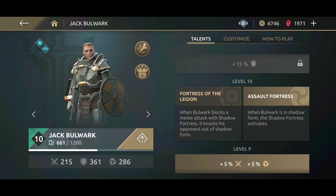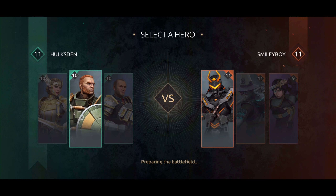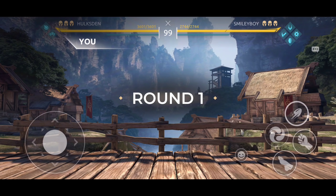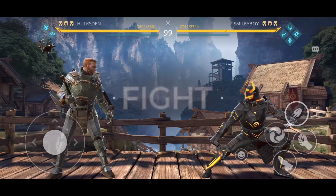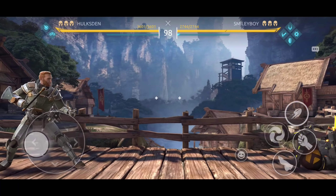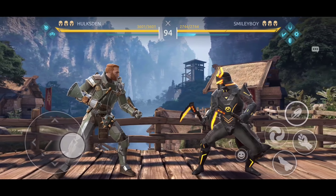The two skills for Jack Bulwark at level 10 are pretty straightforward. With Fortress of the Legion, when you block a melee attack you will knock the opponent out of shadow form. This is excellent against characters like Shang, especially when they use the blast or the wild wind shadow attack. With the Assault Fortress, you activate your shadow fortress when you enter shadow form, helping you do shadow attacks without being interrupted.